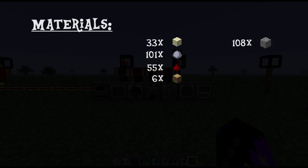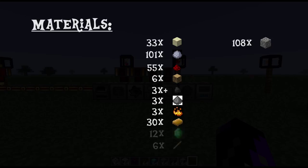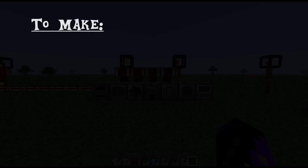6 wood, 3 coal plus some extra so you can have starting power to run your machines, 3 gunpowder, 3 blaze powder, 30 rubber, 12 emeralds, and 6 sticks.